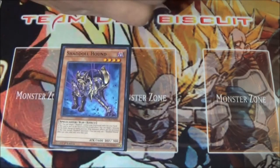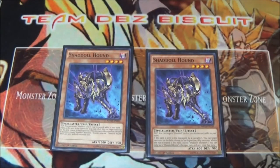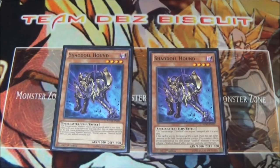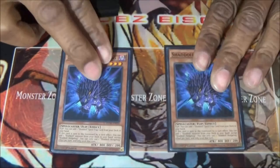Next I'm running two Shaddoll Hound. A lot of people dislike Shaddoll Hound, but I like his effect a lot. The main reason is because of the Subterror Link monster — you can send this card off the effect as you set one and get that effect to activate immediately when it's sent to the graveyard. Also, I like his flip effect — it allows you to return one Shaddoll card back to your hand, so you're not going to run out of resources. It's going to help you keep replenishing your hand.